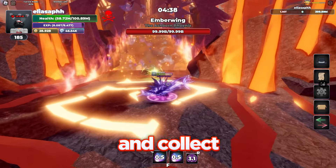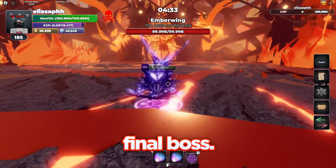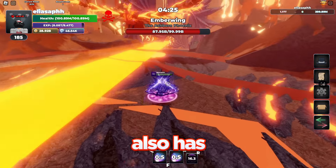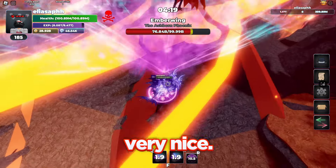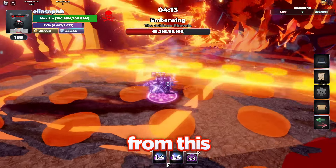We're on the ember wing, so let me go ahead and collect this heal orb. Back to 100 million health and I'm on the final boss. Now all I need to do is just kill this guy without dying. The secret also has 100% luck, which means I should get an extra item from this — which is also very nice. So not only are we getting an extra item from hardcore mode, but I'm also getting one from the secret.